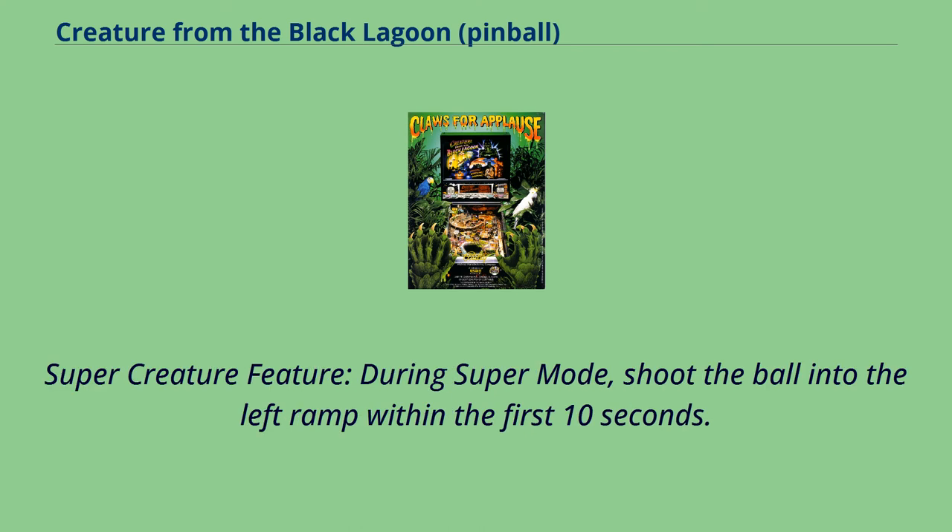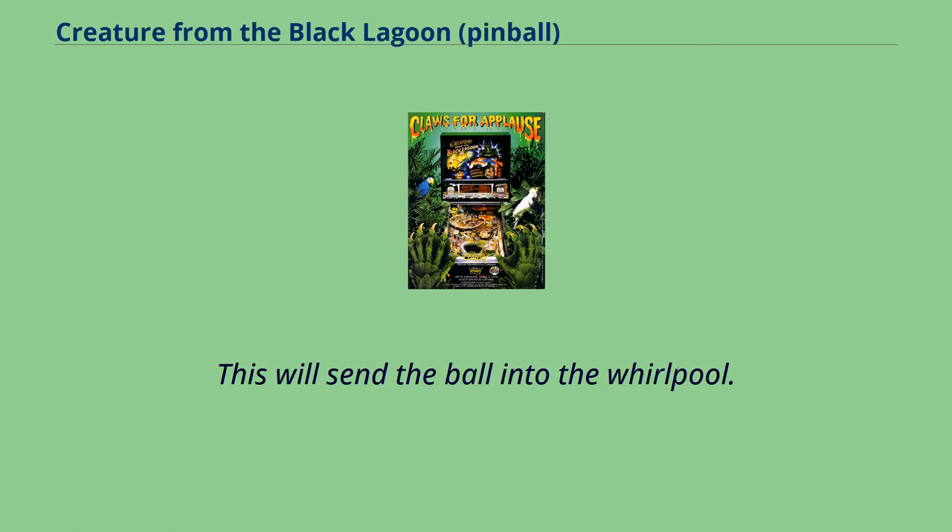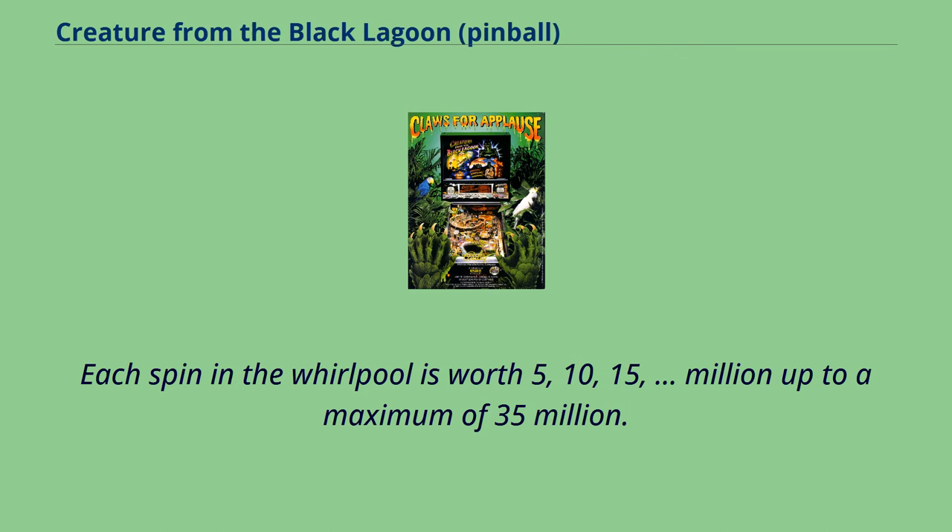Super Creature Feature — during Super Mode, shoot the ball into the left ramp within the first 10 seconds. This will send the ball into the whirlpool. Each spin in the whirlpool is worth 5, 10, and 15 million, up to a maximum of 35 million.